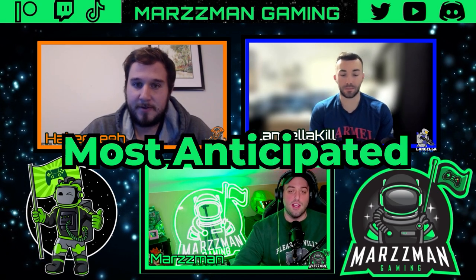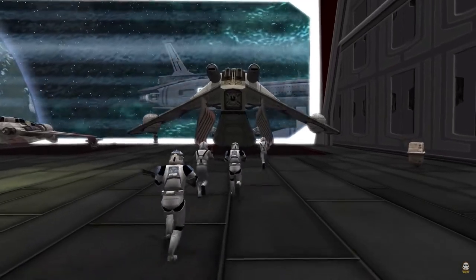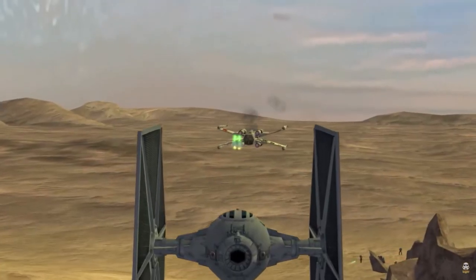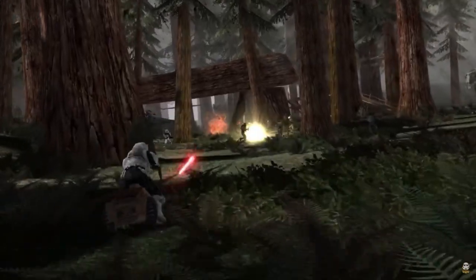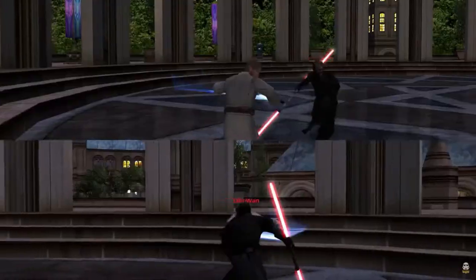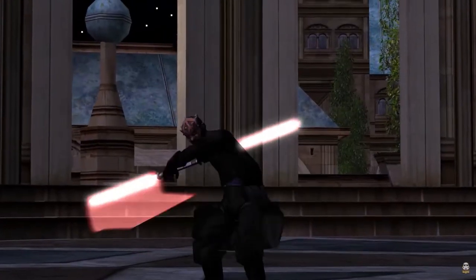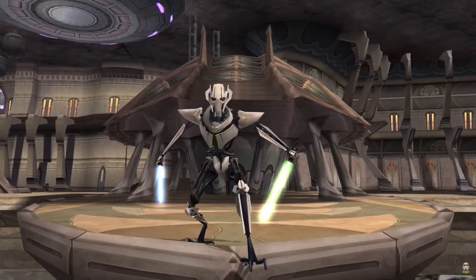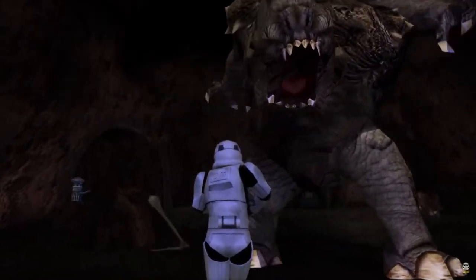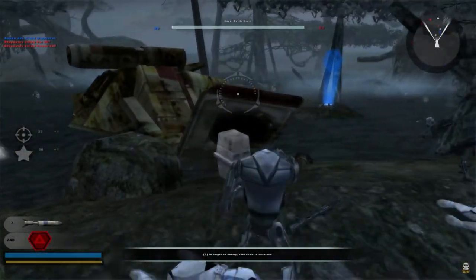My biggest game for March is the Star Wars Battlefront Classic Collection. When I first saw the trailer, I was hyped because I finally get to dive back into some of these legendary levels — going back to Coruscant and many others that were just epic battles when we were kids. This releases March 14th, $35 for all consoles including the Switch, and it's made by Aspyr and Lucasfilm. It includes both the original Battlefront 1 and 2, with 64-player matches, 54 different maps, and all the classic game modes returning — from Galactic Conquest all the way to Heroes vs. Villains.